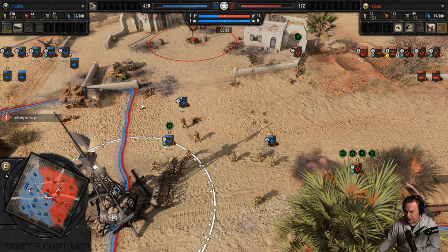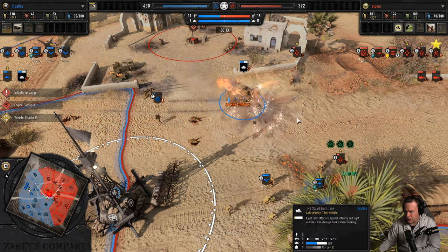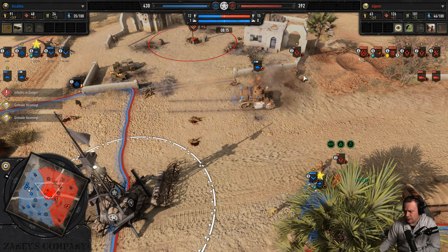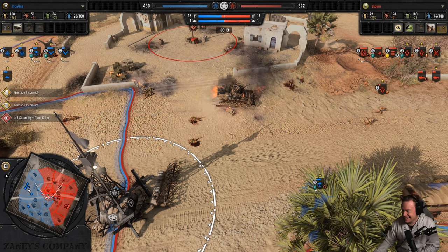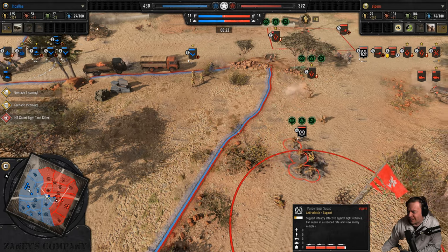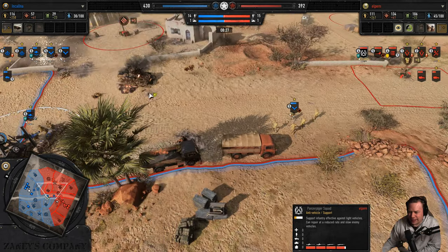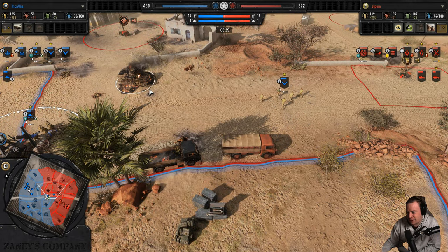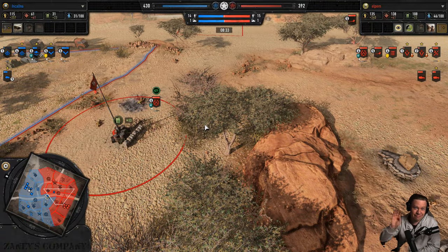Now Elpern realizes there is a Steward — is it going to trigger the mine? Yes it did! Sorry guys, you won't be needed after all, as Inkauna just drove straight into the mine, caught a couple of snares, and bye-bye Steward.